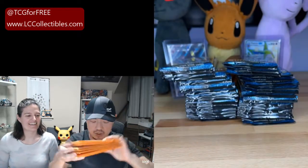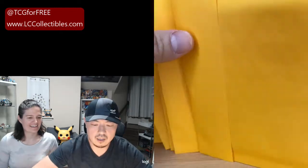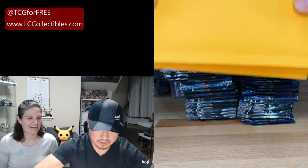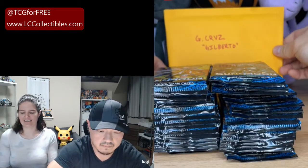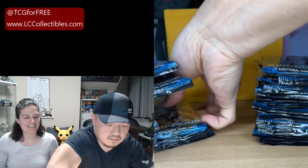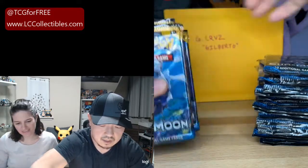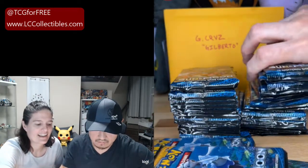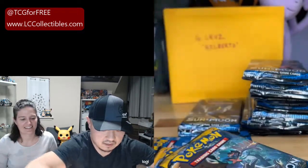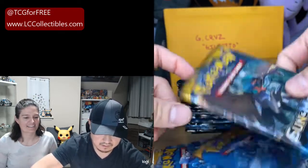We are going to shuffle the envelopes a little bit, give one final cut, and let's see who goes first. We got a new person on — G. Cruz Gilberto. I'm going to put your envelope back here so you know we're breaking for you. We have not shuffled up the packs yet, so we're going to shuffle some stuff around over here and give everyone a good shot. Let's random some packs. G. Cruz, let's see if you can start us off right. Good luck.